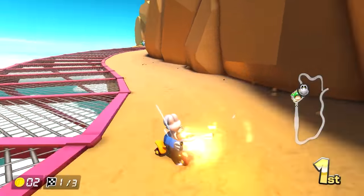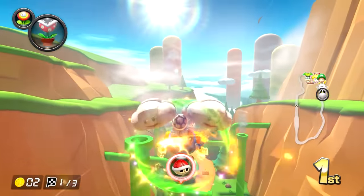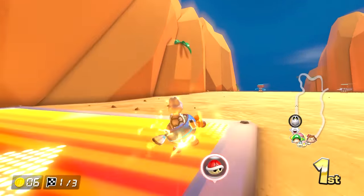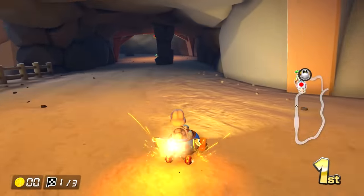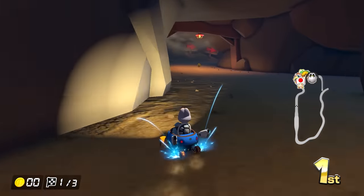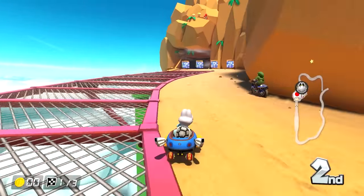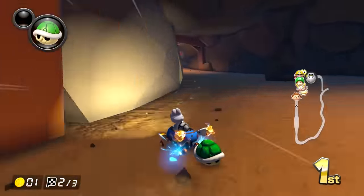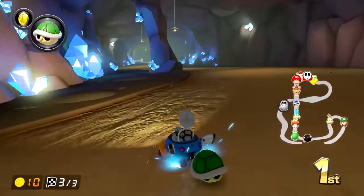I honestly keep forgetting this next course is in the wave — not that it's bad, it's just always been sort of forgettable to me. The track is, of course, Rock Rock Mountain. This comes to us from Mario Kart 7, meaning there isn't as much to update, though they do surprisingly change a little bit here. The track starts on the side of the mountain before bringing us into a small cave. I wish there were more obstacles in the cave — it feels a lot emptier when you compare it to, say, Choco Mountain's cave from the first wave.